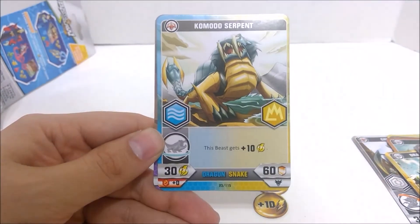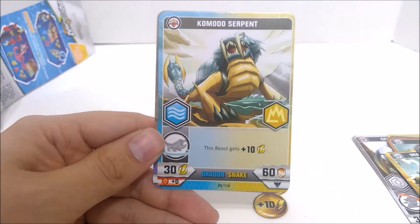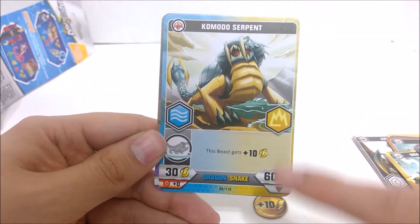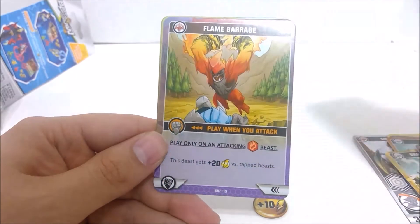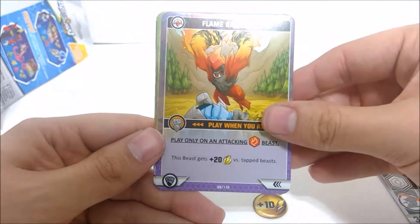Alright, so we got a Komodo Serpent. Just put a Dragon on it and it gets plus 10 power. It's really not amazing — it's only 30, put a Dragon on it it's 40, and it has no Wooshing bonus, so it's a simple card but it's not great. Flame Barrage — plus 20 versus Tapped Beast. That's pretty good.